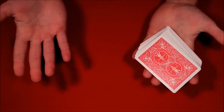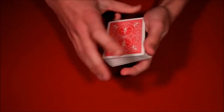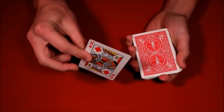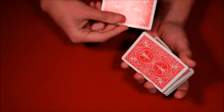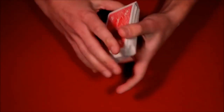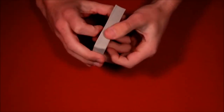Here are three cool tricks you guys can do starting right now. The first one would look like this — you have the spectator pick any card they want; in this case, this is going to be their card for the trick. You tell them you're going to take their card and push it into the deck so the card is mixed up. From here you tell them you've been practicing and have a good idea of where their card is.